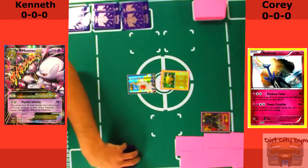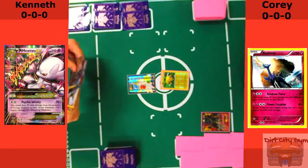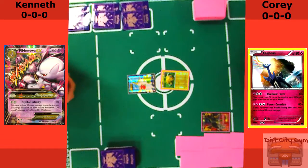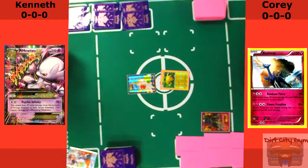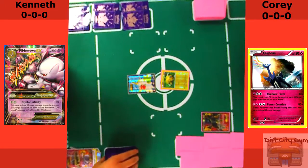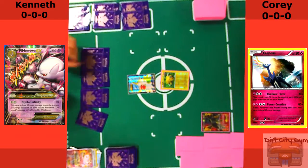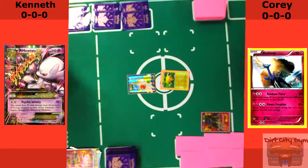I get the Joltik start and he gets Shaman. He is going first. From his hand, we can see he doesn't really have a whole lot going. He's got a Sycamore and then a couple Mega Mewtwos. He's got a Delinquent, which I don't do a very good job paying attention to when he discards it with the Sycamore. So at this point I'm like, okay, I'm looking pretty good — he's having to get rid of two Mega Mewtwos. I've also got the Umbreon EX sitting on the bench.